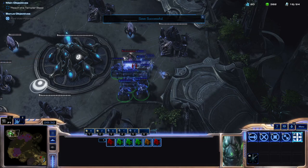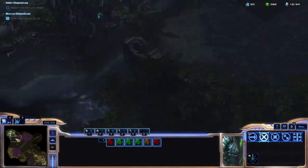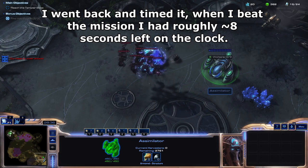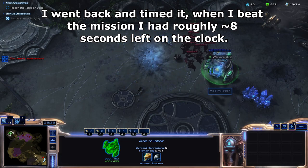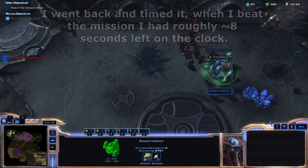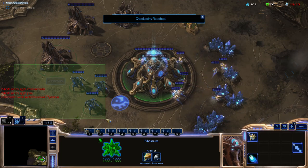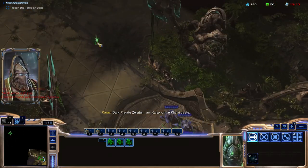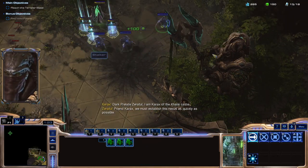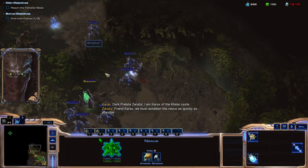Remember that Mutalisk wave I mentioned earlier? Yeah, they killed every single structure at my base, with the only survivor being a single assimilator I warped in before I went all in, and even then it was taking heavy fire. It was extremely stressful, but it actually is possible to beat this mission without placing down a pylon or even building nexuses to artificially increase our supply. I actually came into this video fully preparing to state that this was just impossible, but it actually is doable.